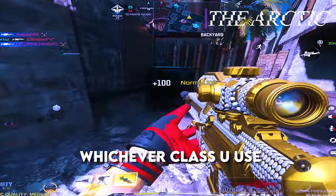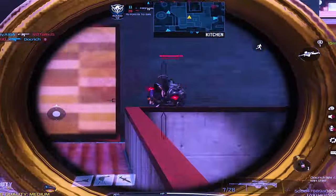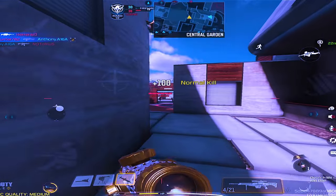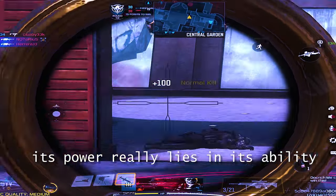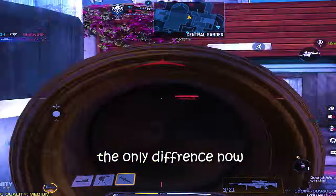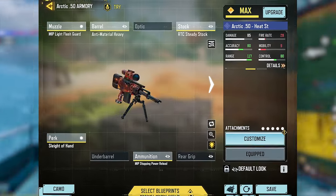Claiming the center stage, the Arctic 50 spams its way forward and powers through. Whichever class you use, the end result is the Arctic can hold any angle and position easily, and in the right hands be the deadliest quick-scoping machine. Its power really lies in its ability to hit shot after shot without much fatigue.